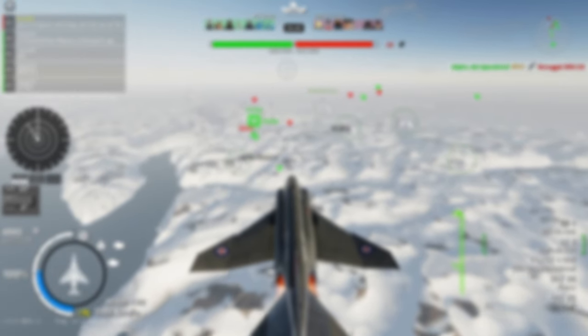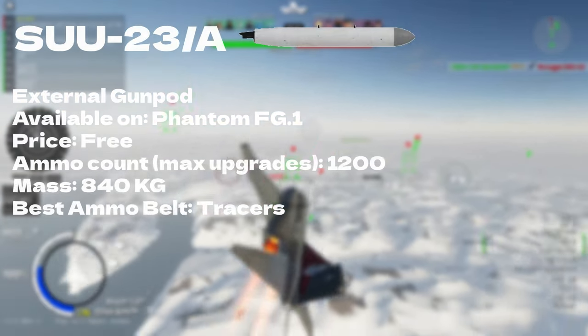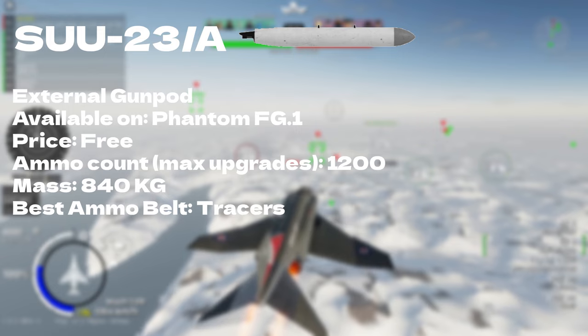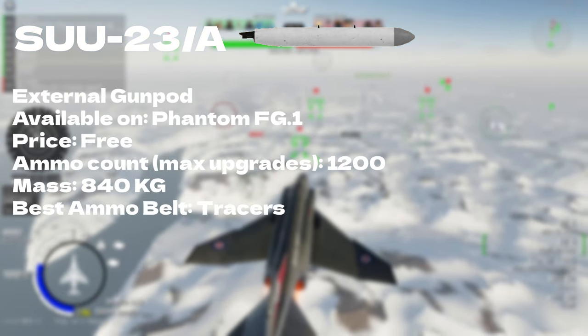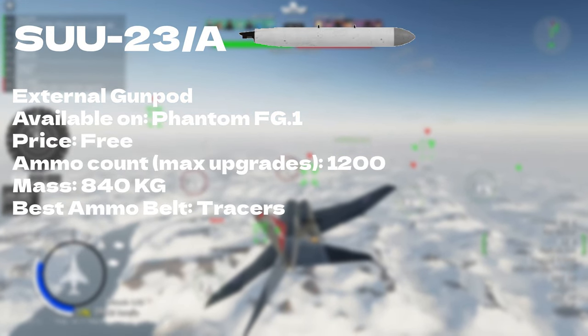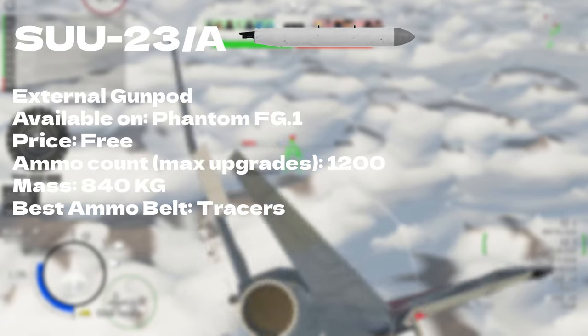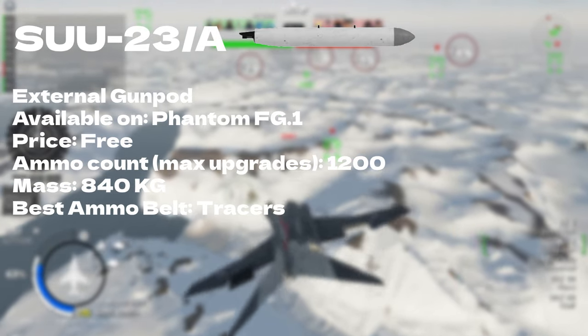The Phantom FG-1 doesn't have an internal gun, so it needs an external gun pod which noticeably reduces your performance. This gun is similar to the 20mm M61 Vulcan but with a higher spread. It still hits hard but you might have some issues aiming it.